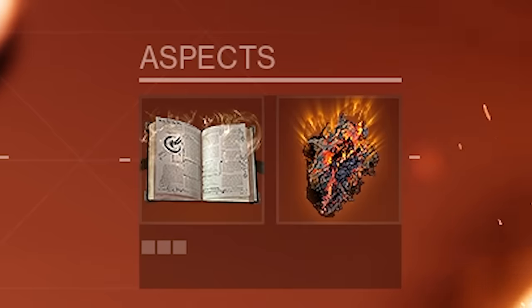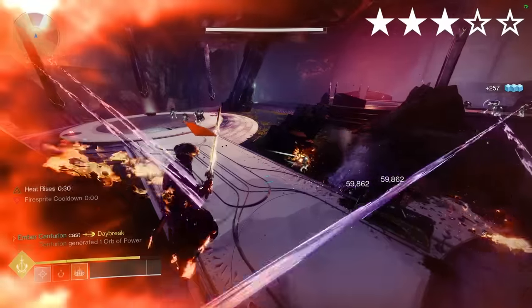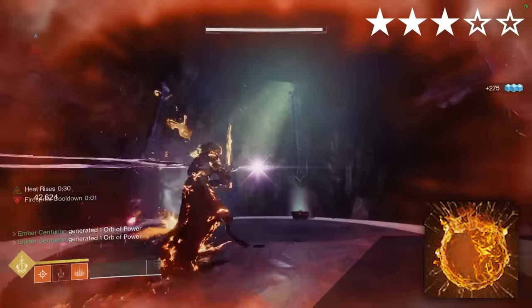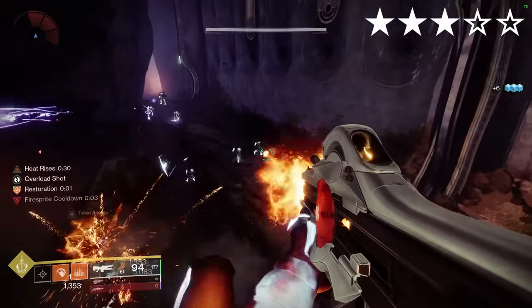Dawn Chorus. Solar. Aspects: Heat Rises, Touch of Flame. Fragments: Mercy, Searing, Ashes, Combustion. Your Dawnblade super projectiles deal increased damage and scorch targets. When your scorch deals damage you gain melee energy, and when you damage a scorched enemy you also gain melee energy. What's melee energy have to do with a super build? No clue, but it's nice being able to spam the snap melee.